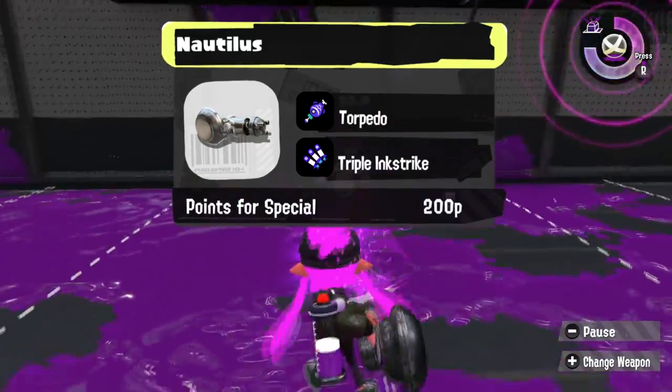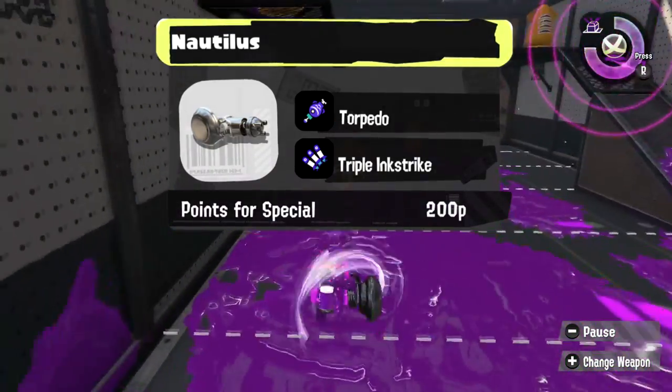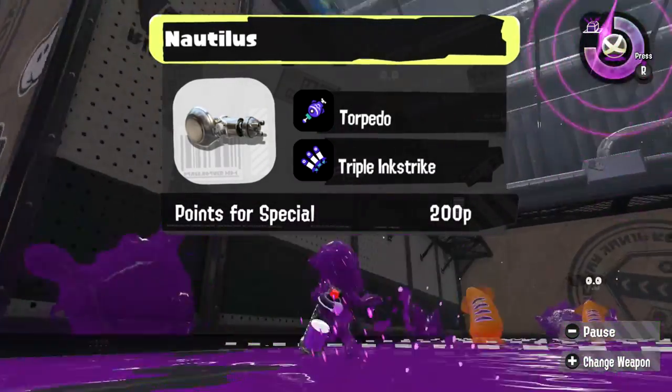The Nautilus is a weapon that loves good spacing, so why not provide a Torpedo so you know where your opponents are, and Trizooka so when you're already away from your opponents, you can fire it right at them.